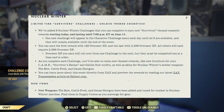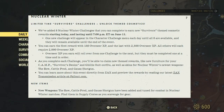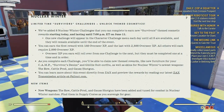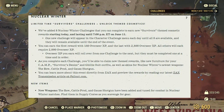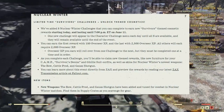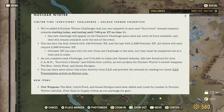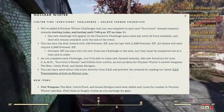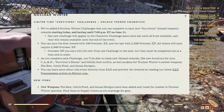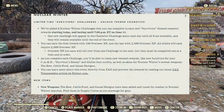Next up, Nuclear Winter — Limited Time Survivor Challenges and Unlocked Themed Cosmetics. Eight Nuclear Winter Challenges have been added that you can complete to earn new Survivor Themed Cosmetic Rewards, starting today and lasting until 7pm Eastern Time on June 11th. One new challenge will appear in the Character Challenge menu each day until all eight are available. You can earn the first reward with 150 Overshare XP points, and the others each require 2,000 Overshare XP. Rewards include new furniture for your camp, Survivor Bandana and Ghillie Suit Outfits, and skins for the Bow, Cattle Prod, and Gauss Shotgun.